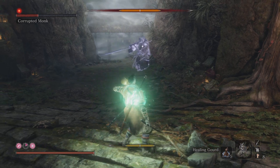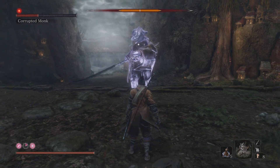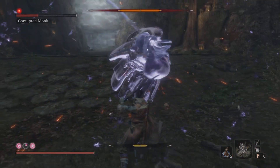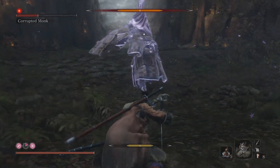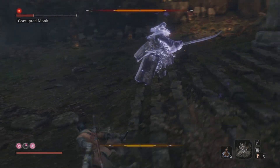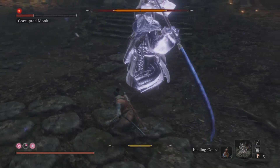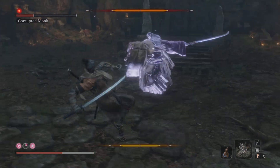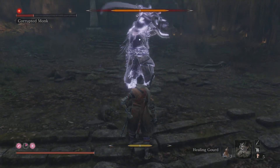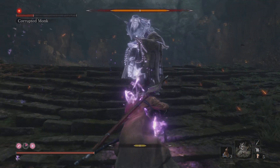His attacks have quite a large area of effect. This is a series of five spinning attacks that he does — he can quickly come in. I did sacrifice some health there but I got a good chunk of his health as well. Use Deifying Confetti again.